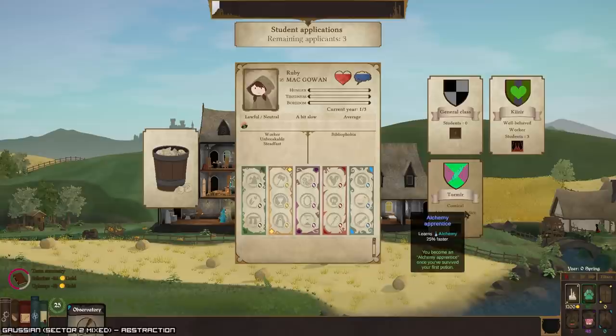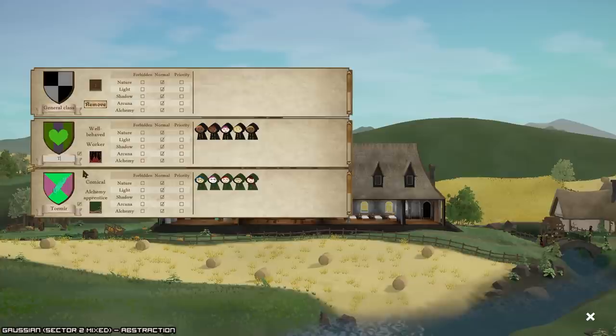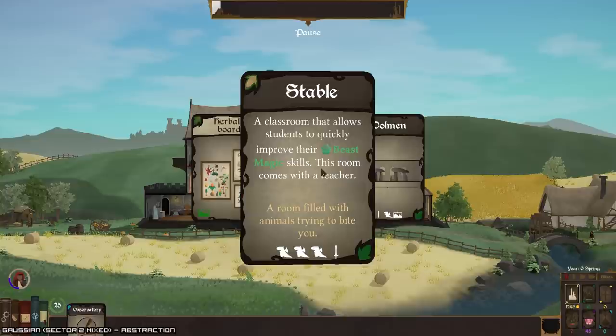I should probably edit these houses — it might be too late, I forgot to do so. There we go. Okay, so we got trees and junk, and we've got more money. We're here — stable. I like the stable.